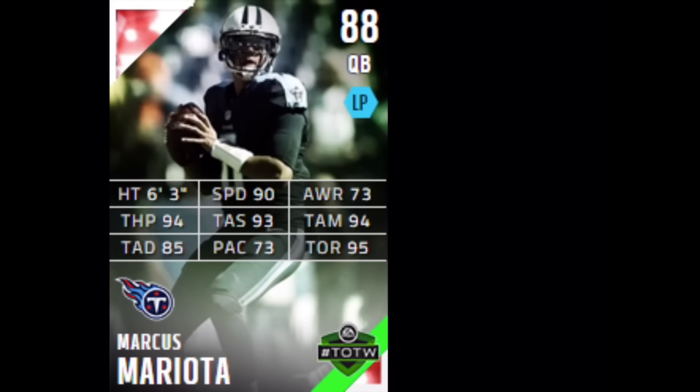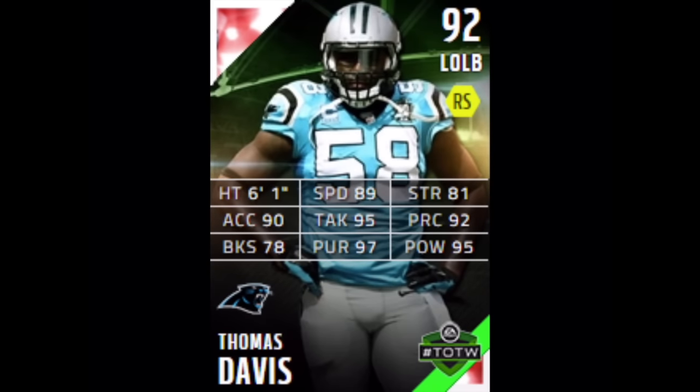Now onto the heroes. Thomas Davis is one of the heroes this week — the Panthers played on point this weekend. He's going to be our defensive hero at 92 overall with 89 speed. I wish that speed were in the 90s, but his power moves are 95, pursuit is 97 — some awesome pursuit — and tackling is 95.